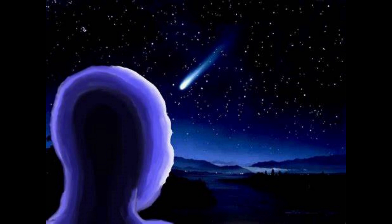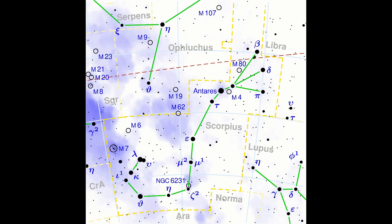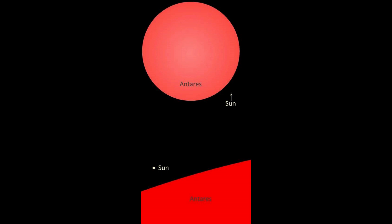Have you ever gone out and just looked at the stars at night? If you have, you probably know a lot of the stars. You probably know about the constellations and could probably find them in the night sky yourself. If you know about the constellation Scorpius, you'll know about Antares. Antares is the brightest star in that constellation, and it's actually a red supergiant.